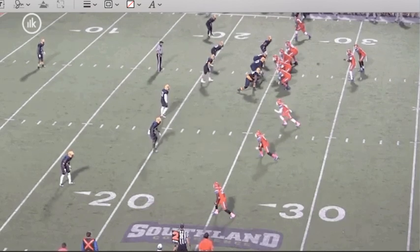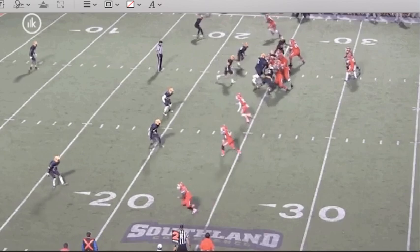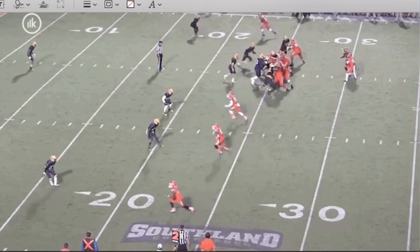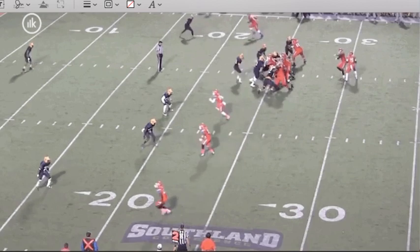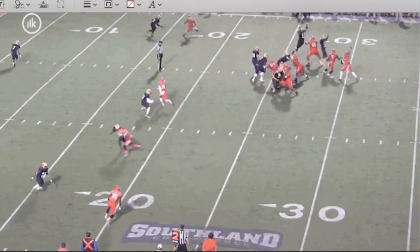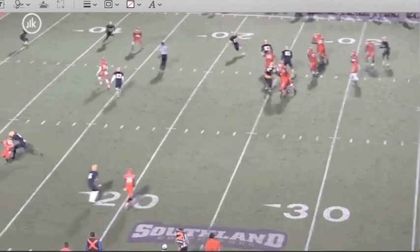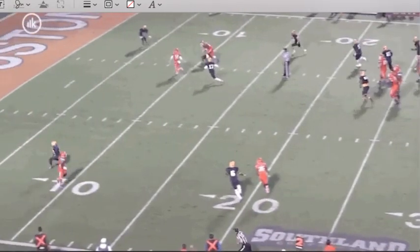Both backers blitz to take away the run — that makes it super easy. The quarterback gets his eyes to the backer. He's reading the boundary because of the pre-snap alignment, and as soon as he sees that backer come, this is easy money. The receiver's job is to make sure he crosses the face of the wide receiver, runs into space, and the quarterback gets that out. Easy money.